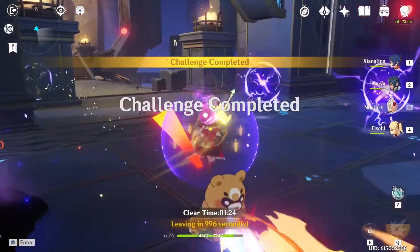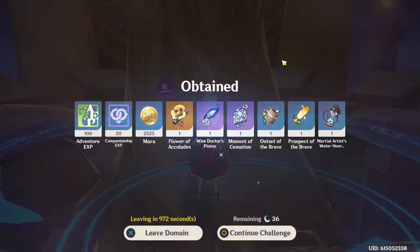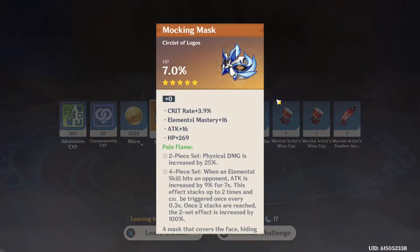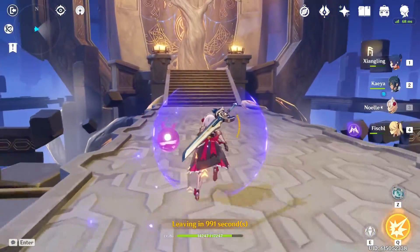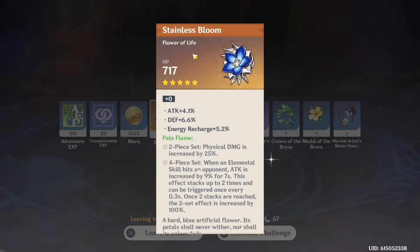Round 3 complete — another Tenacity of the Millelith. And completion 4, our completion time is getting a little bit faster, which is good. We got another circlet for Pale Flame with HP. This is so painful. I think we're on completion number 5; I've honestly started to lose count. I swear all I'm capable of getting with Pale Flame is the Flower and the Plume. It's starting to actually kill me.